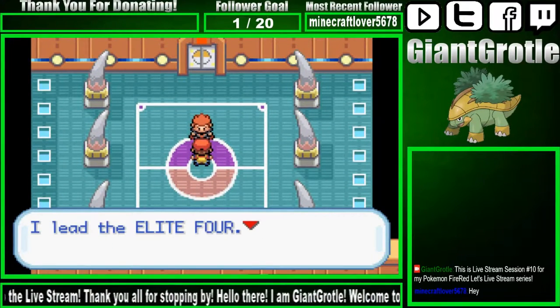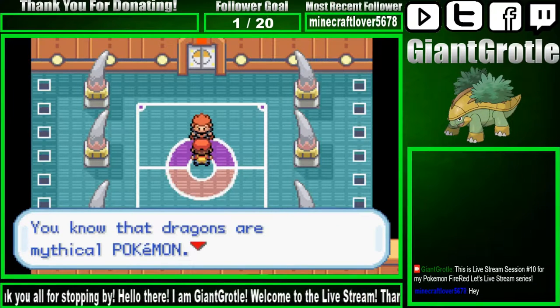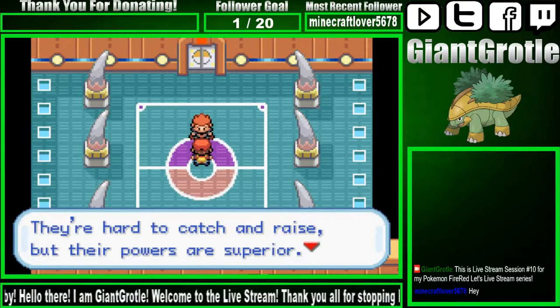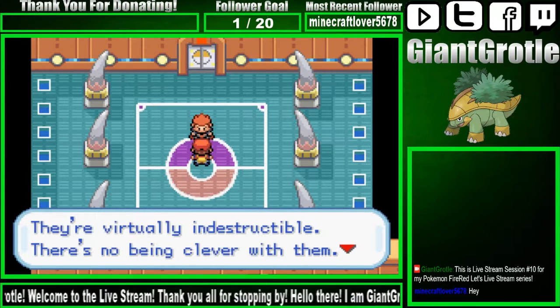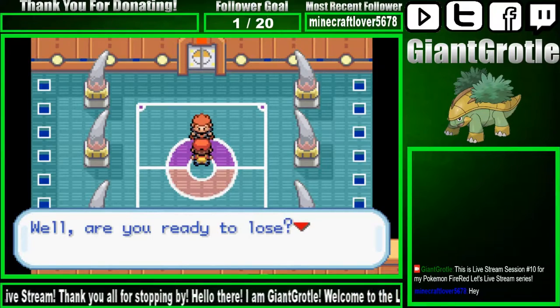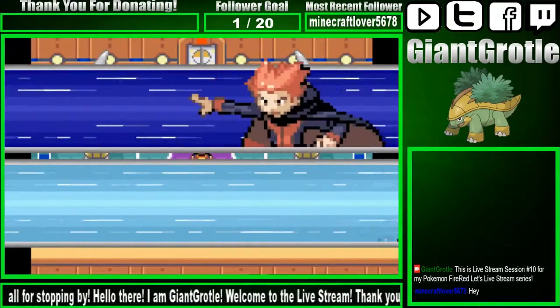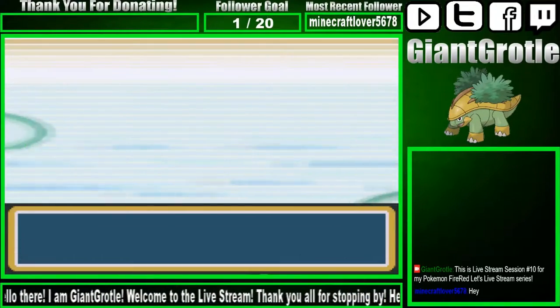I heard about you, Grodal. I lead the Elite Four. You can call me Lance the Dragon Trainer. You may know that dragons are mythical Pokemon. They're hard to catch and raise, but their powers are superior. They're virtually indestructible. There's no being clever with them. Are you ready to lose? Your League Challenge ends with me, Grodal. Not if I have anything to say about it, Lance. Let's go, Lance.